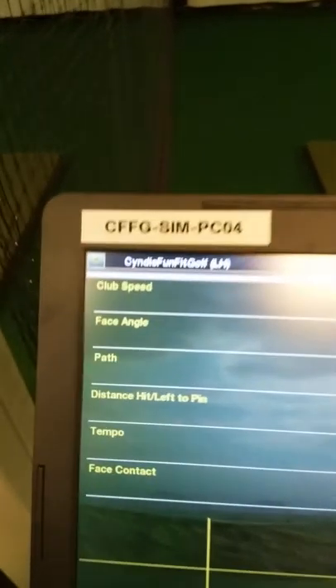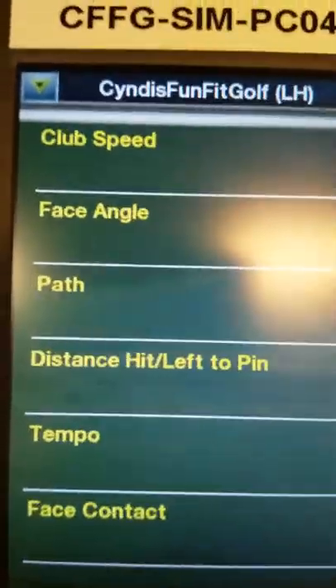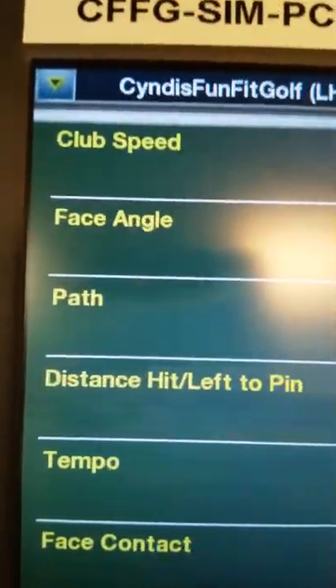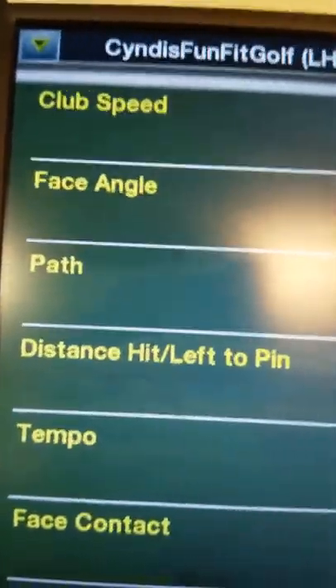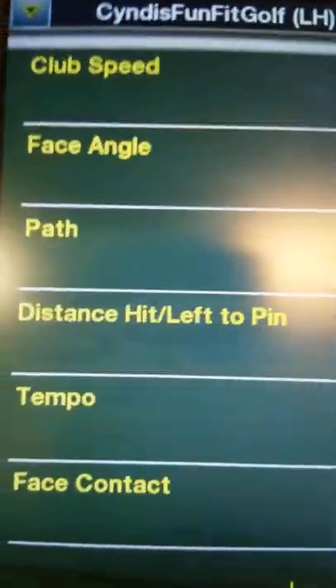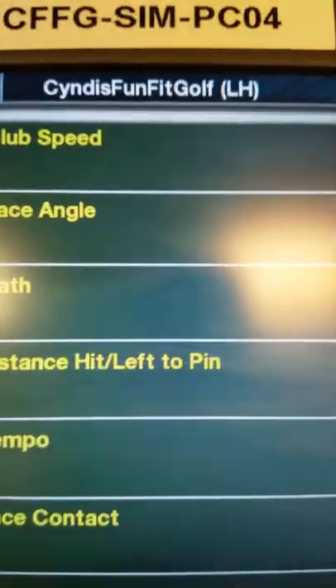After each shot, this data box will pop out and it will tell you all these things: your club speed, your face angle, your path, the distance that you hit and what's left, your swing tempo, and your face contact on the club.